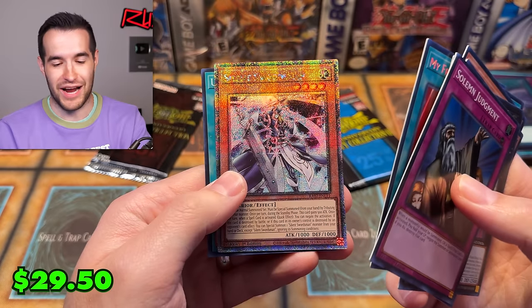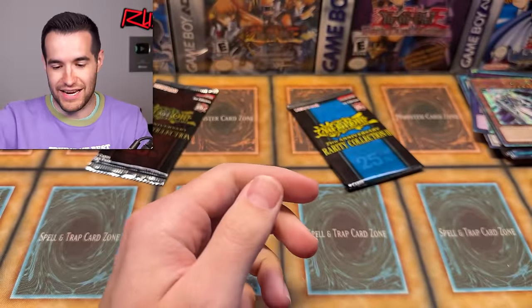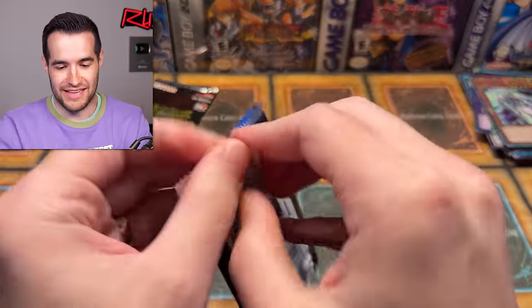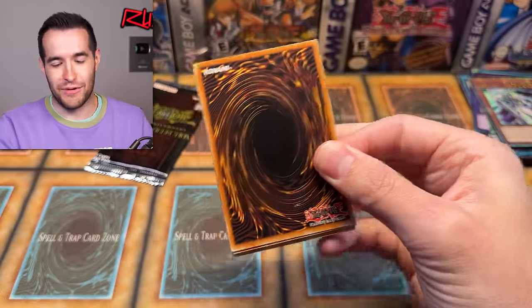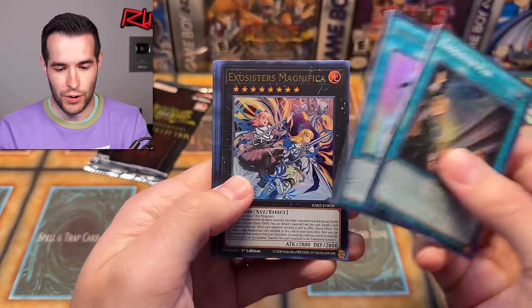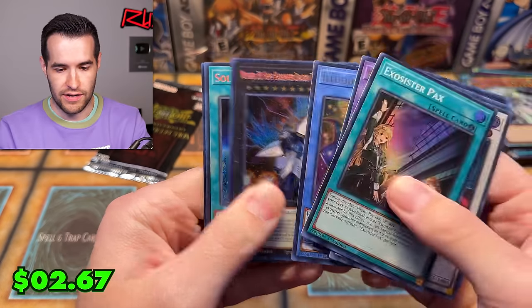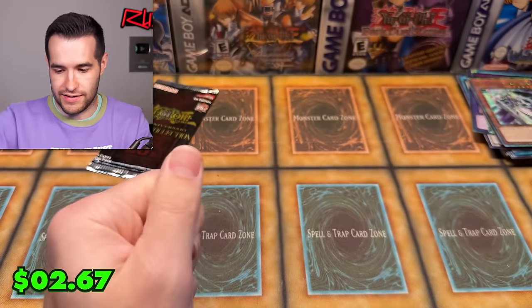Silent Swordsman and Silent Magician in the same box — Rhyme Style is going to be hitting me up after this. That's the Rhyme Style opening right there. Exo Sisters packs — TG Hyper Librarian, Bingo Machine Go, Exo Sisters. Can we get something crazy to end it? Illusion of Chaos, Number 38 — ending on a bit of a dud, that's a bummer. But that's okay because we have one more pack.